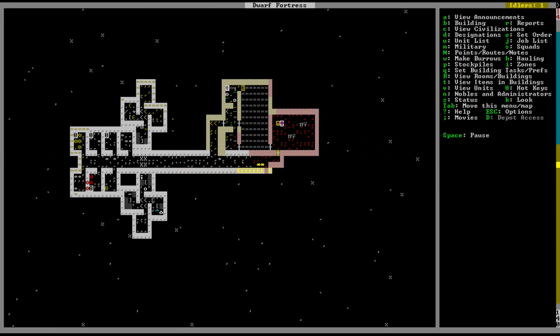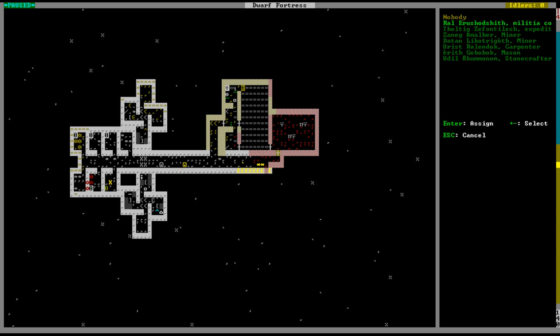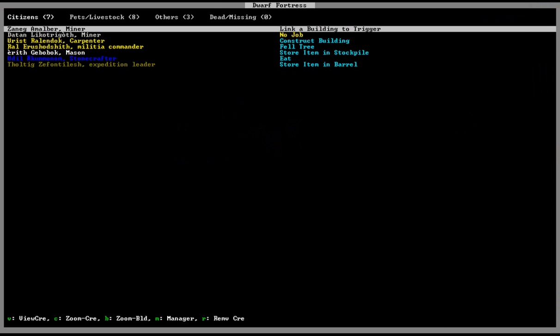We've completed the bedrooms and we're installing beds now — there's already one done. We can go ahead and make this a bedroom and assign it to our military expedition leader. That'll make them happier. Let's take a look at some of our dwarves real quick, just for fun.